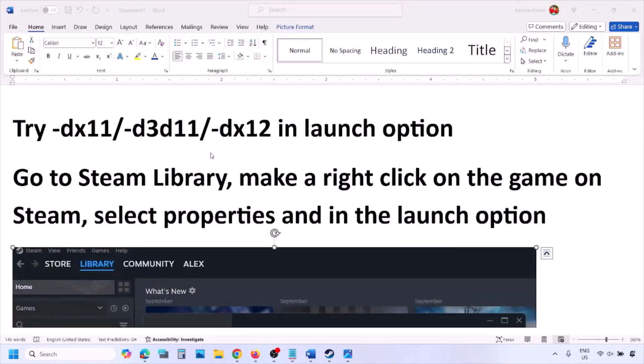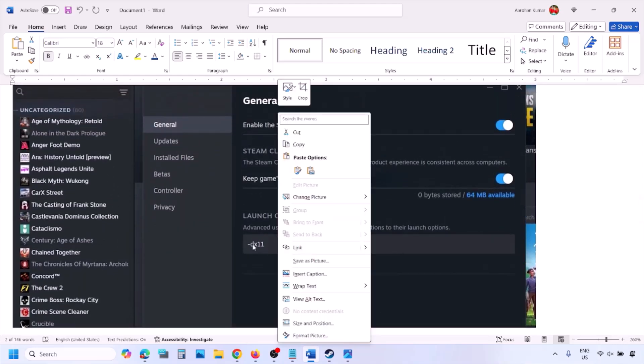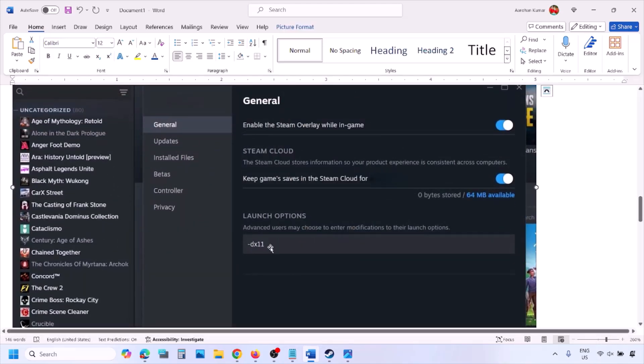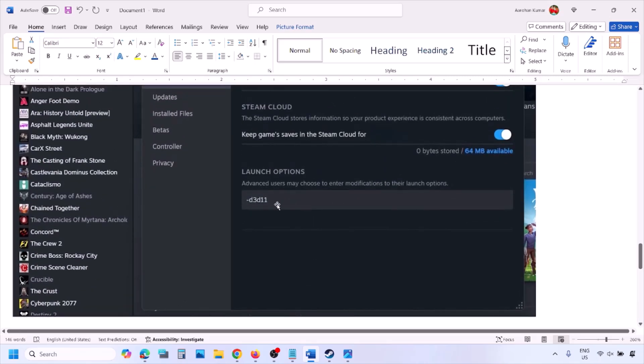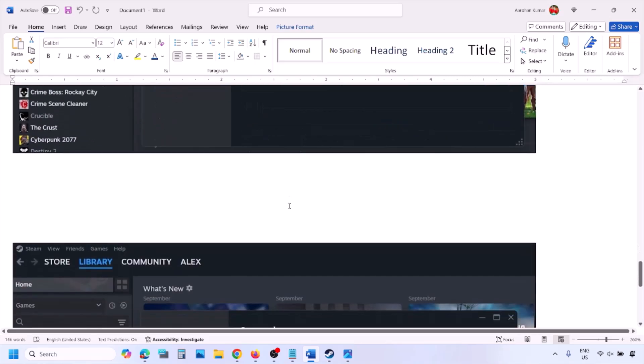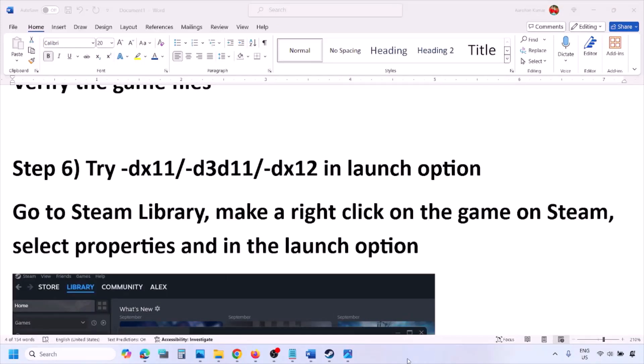The next step is to try dx11 or dx12 in the launch option. Go to Steam Library, right click on your game, select Properties, and in the launch options type -dx11 and launch the game. If that doesn't work, try -d3d11, then check. Still not working, try -dx12 and launch the game and check.